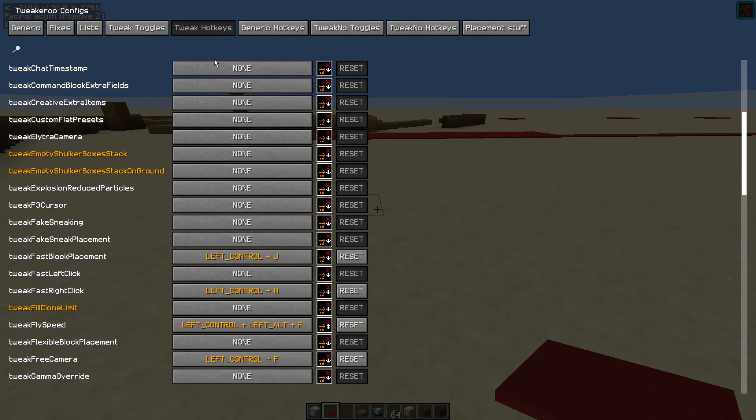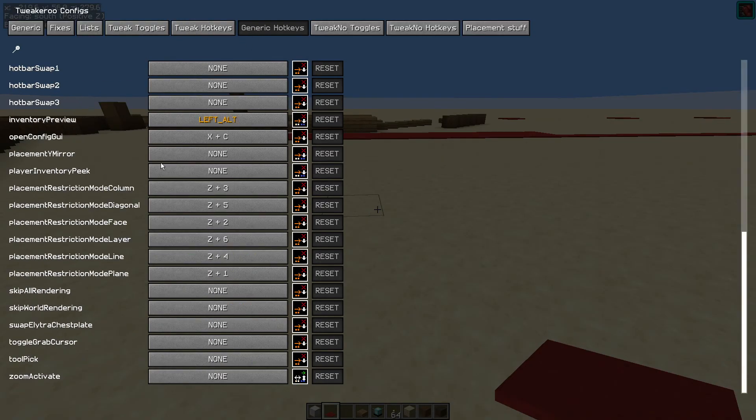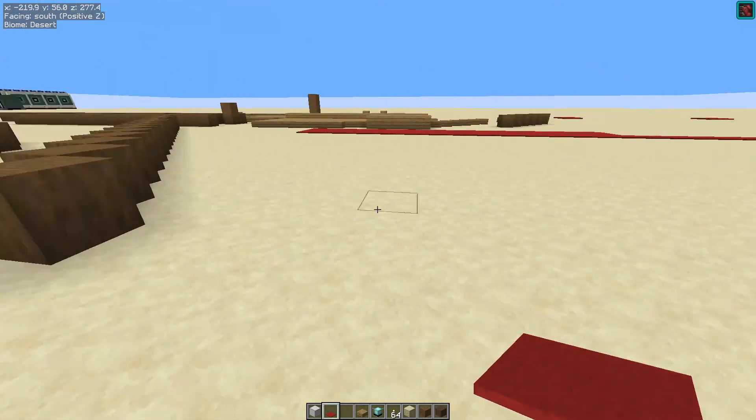That's the tweak setup, but there is with this mod some extra stuff. We're going to go into generic hotkeys and scroll down to placement restriction modes. You can see that Z plus a number key changes the restriction mode, which is really useful for various different options. I'm going to show you most of these going forward. Hit escape to come out of the menu and we can go test this mod.